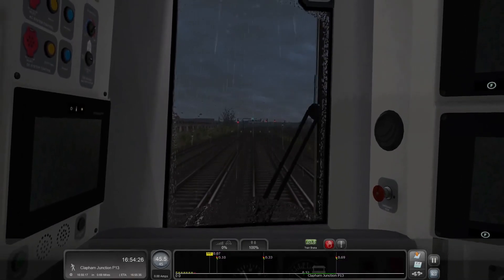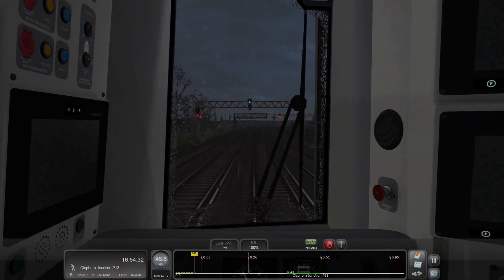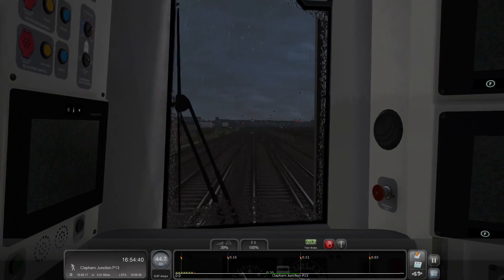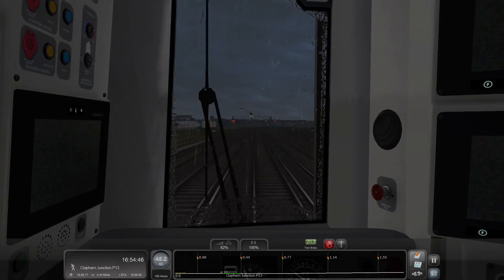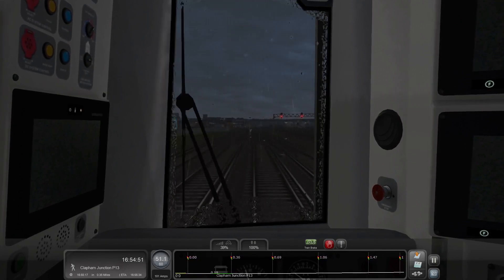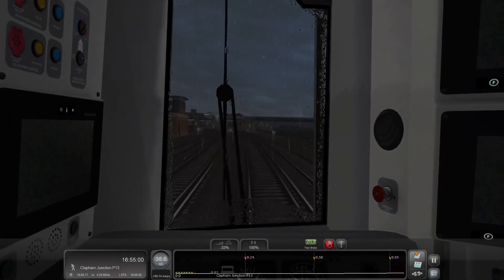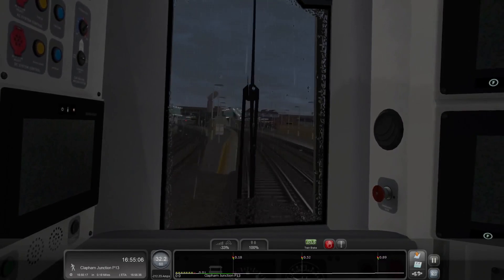We have just leveled out. We're still imperceptibly gaining speed, but we should lose that now. We can now go up to 60, but realistically we're not going to get up to 60 anyway because we're going to have to slow down for Clapham Junction. Let's just get ready to slow down. We're a little bit slow on the brake, so let's go ahead and put a level 2 brake on to help us right now. I'll take it back to level 1 to ease into the station at 30 miles per hour, which is the speed I like to enter stations at.